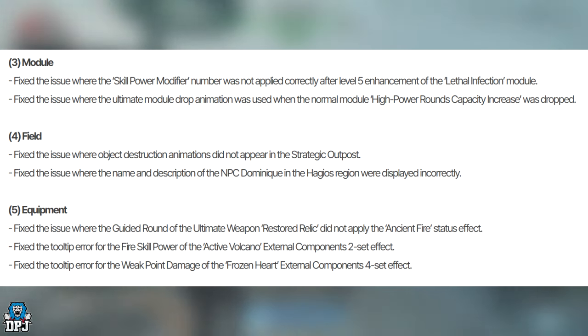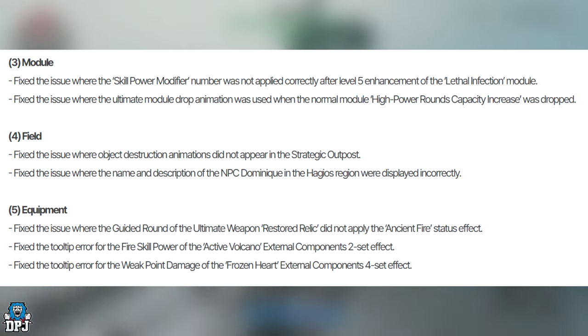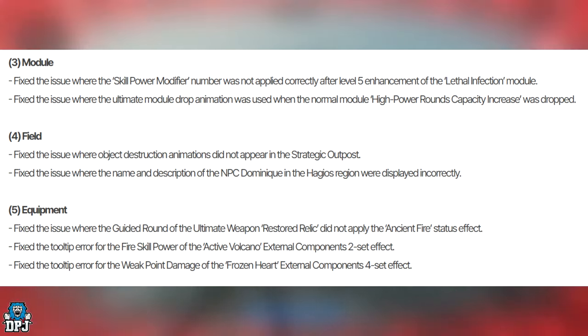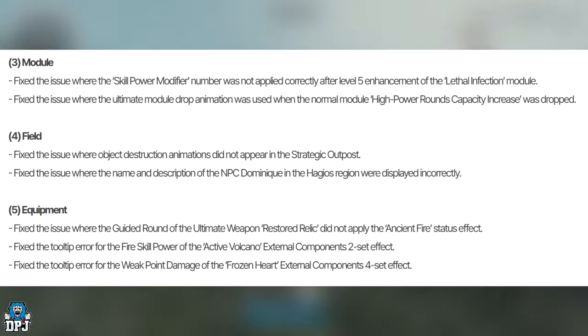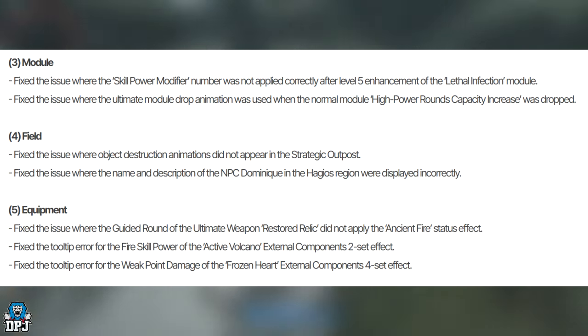Field fixes: they fixed the issue where the object destruction animation did not appear in the strategic outpost. They also fixed the issue where the name and description of the NPC Dominique in the Hegeus region were displayed incorrectly.